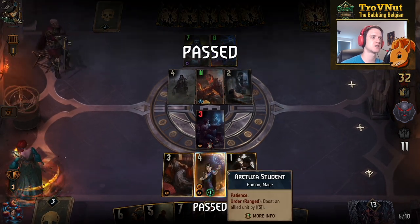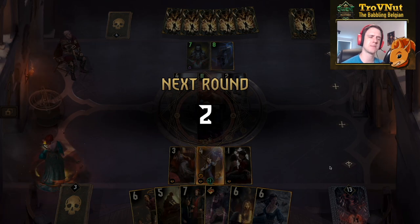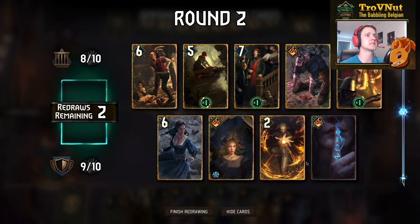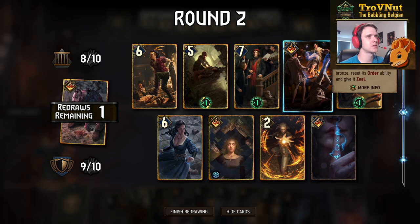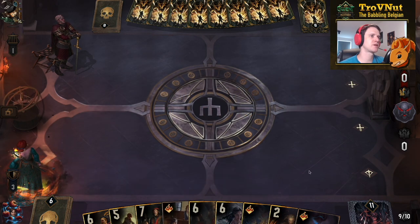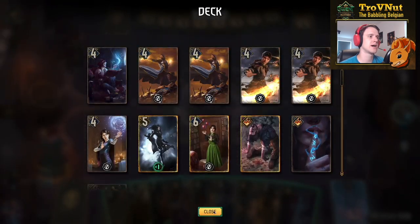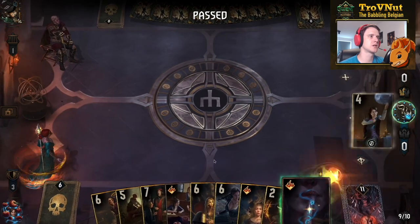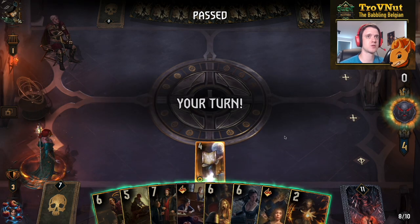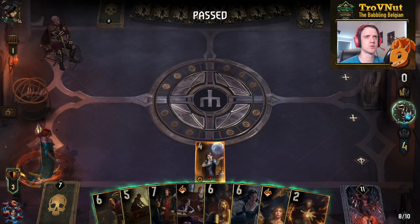We have a 5-point Aretuza Student right now, which is better than nothing. The first round goes to our opponents — which actually happens a lot with Northern Realms; you're basically building up your own units. We get Geralt Igni in hand. We have a lot of gold cards — not ideal. I'm going to get rid of Necromancy and Casting Contest. We get Practice Makes Perfect, though it's basically useless at this point. I'm going to use Rune Word into another Aretuza Student, which gives us another Patience unit played — so Practice Makes Perfect is now at 3. Let's end that turn and just pass.